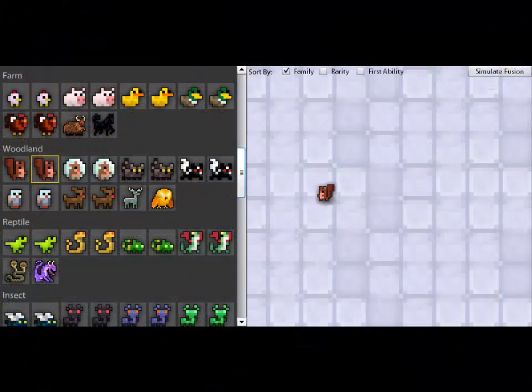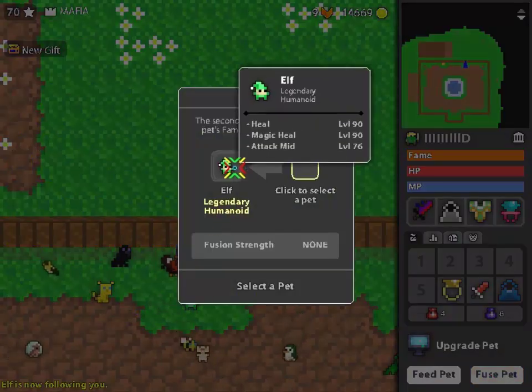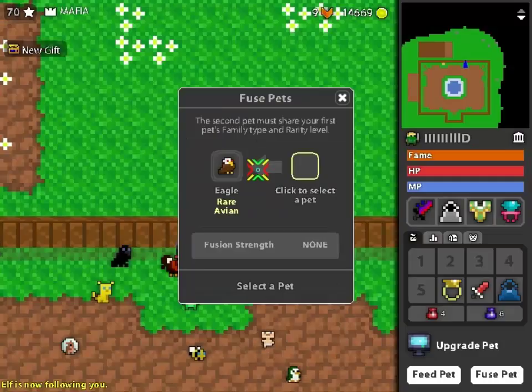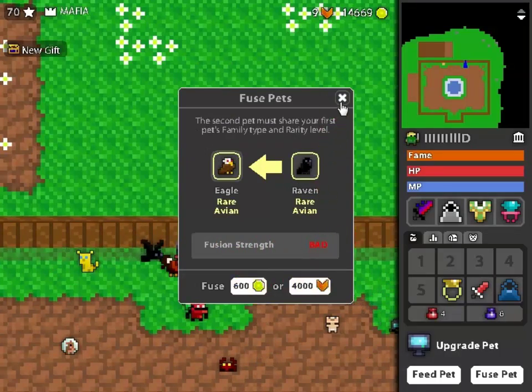The eggs come in different families. All functional pets belong to a certain family and this is important for two reasons. The first being fusing — you can only fuse pets of the same family, which will then result in a new pet of the same family. Crossbreeding is unfortunately not allowed.